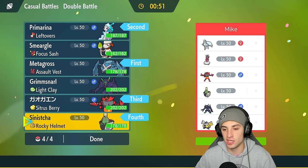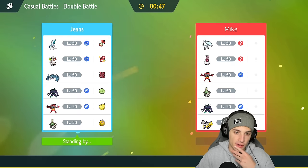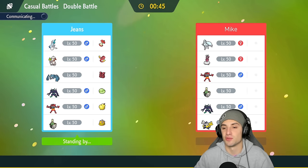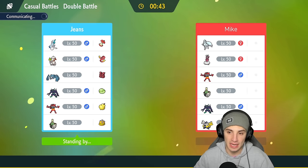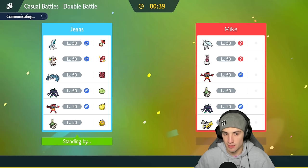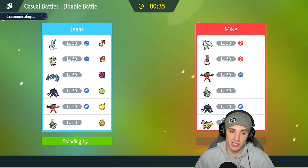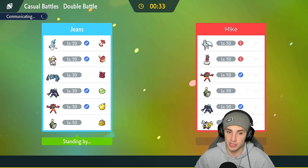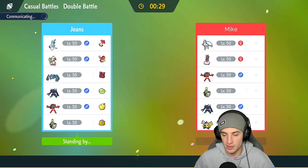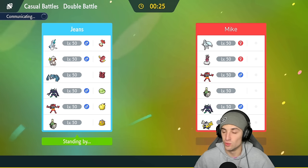I'm considering Smeargle but I think Cinccino is solid, especially for HP recovery. Locking this in — going for the win in match one. I think they're going to lead some sort of screens, which is why I want Metagross. I could have set up screens myself but I think just attacking and letting them set up screens is fine, and if they do I might just set up Calm Mind turn one.